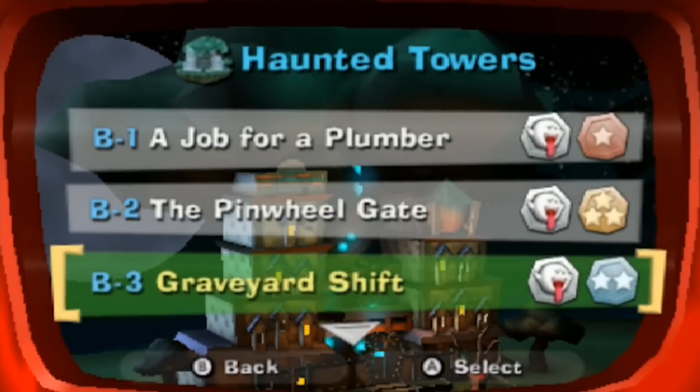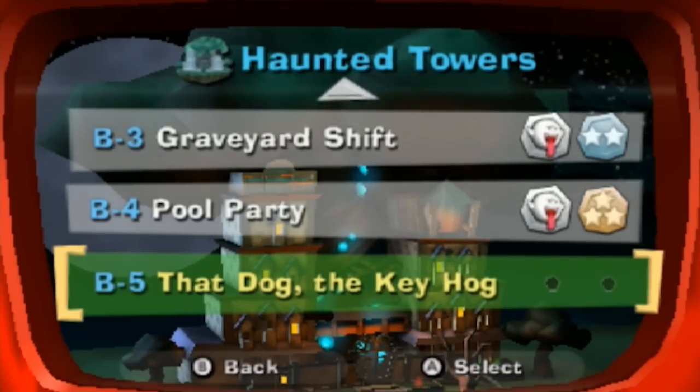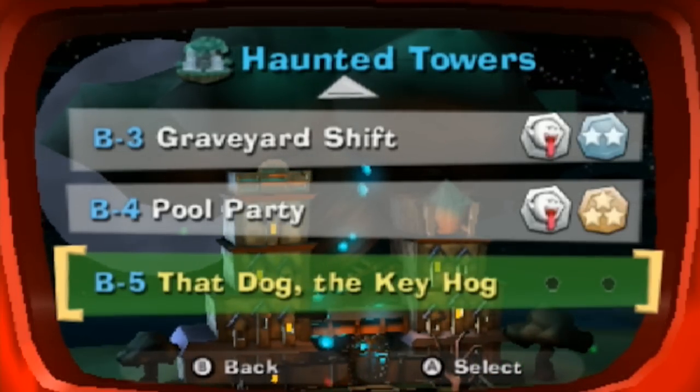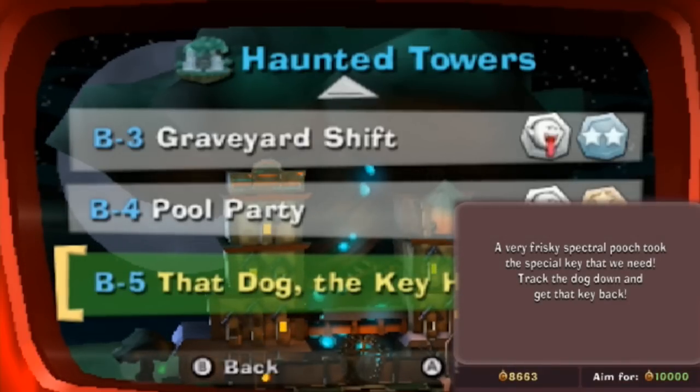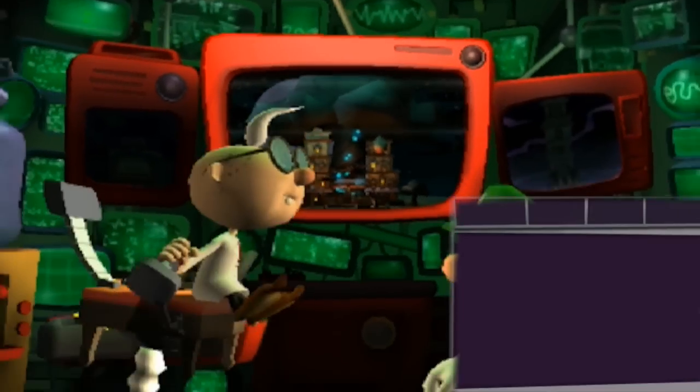What's up guys, it's Daz here. We got that gem off screen and now we're going to B5, 'That Dog the Key Hog.' A very risky spectral pooch took the special key that we need — track the dog down and get that key back.